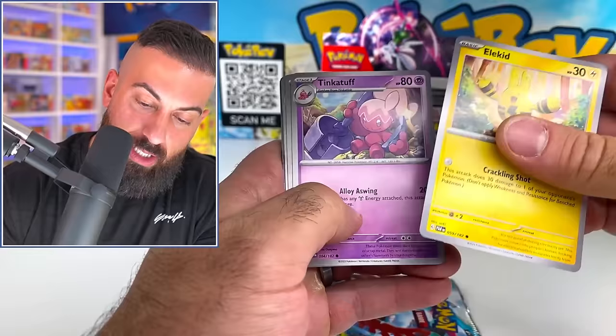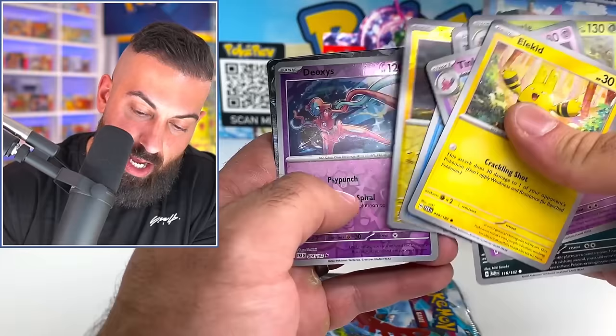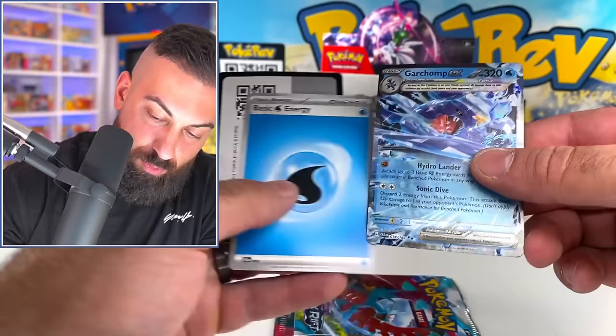I felt like the other sets were a little bit smaller. Toxel. Deoxys reverse? It's the Garchomp EX Terraform. Water Energy right behind it. I'm noticing - I guess I'm just used to it from the 151 set - but we do not have energies with holos in this set, just regular energies.